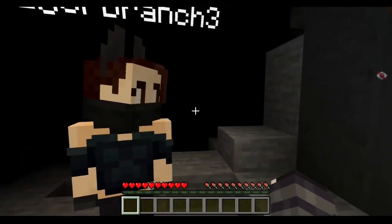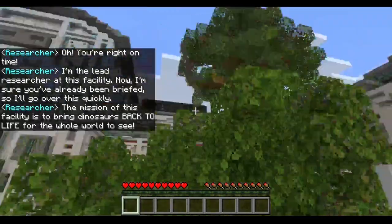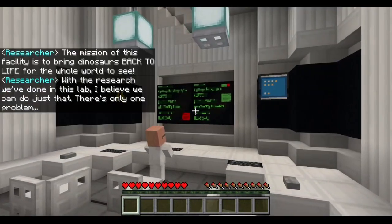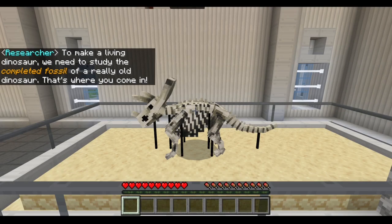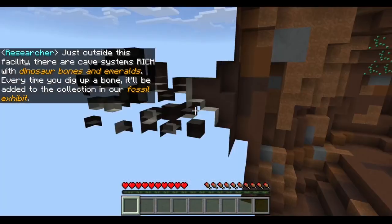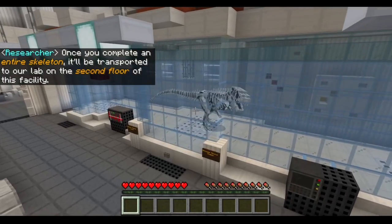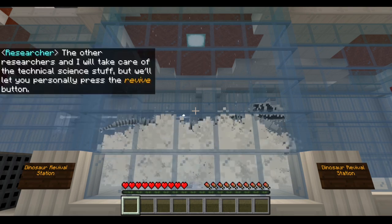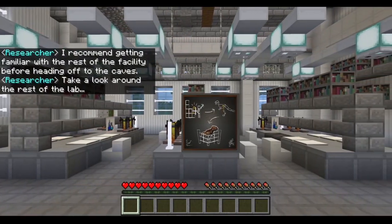Sam does the intro right on time. The NPC speaks: 'I'm the lead researcher at this facility. With the research we've done in this lab, I believe we can bring dinosaurs back — there's only one problem. We need to study the completed fossil of a really old dinosaur. Just outside this facility there are cave systems rich with dinosaur bones and emeralds. Every time you dig up a bone it'll be added to our fossil exhibit; once you complete an entire skeleton it'll be transported to our lab on the second floor. The other researchers and I will take care of the technical science-y stuff, but we'll let you personally press the revive button. I recommend getting familiar with the rest of the facility before heading off to the caves.'